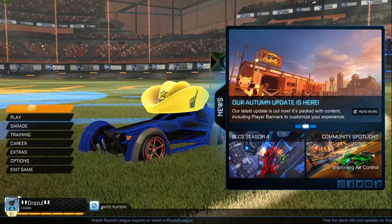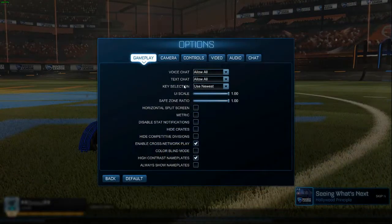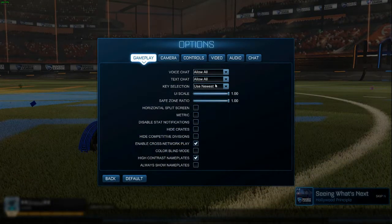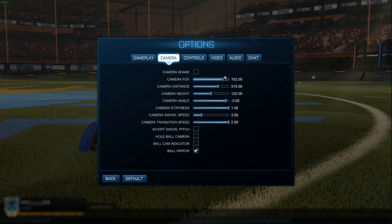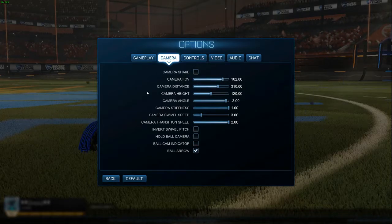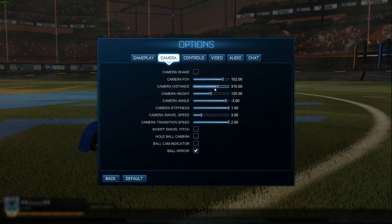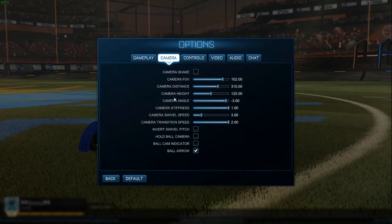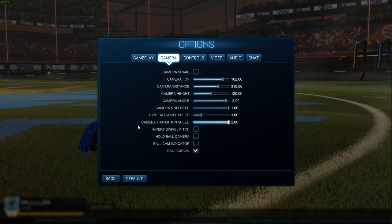Everything is how I want it to be. In settings: no metric. Camera FOV 102, camera distance 310. This will also be useful if people want to see it. Camera FOV 102, distance 310, height 120, angle negative 3. Full stiffness 3.0, camera swivel speed, full camera transition speed.